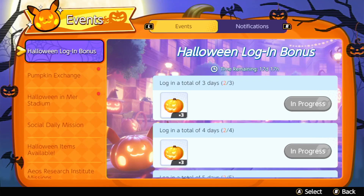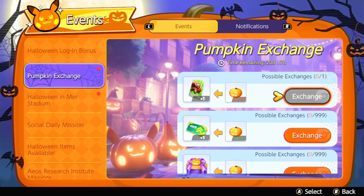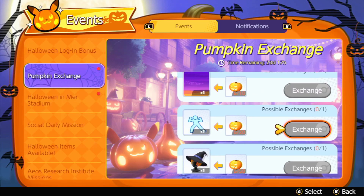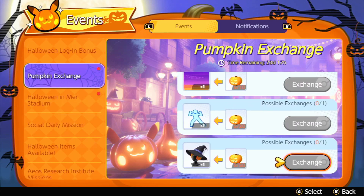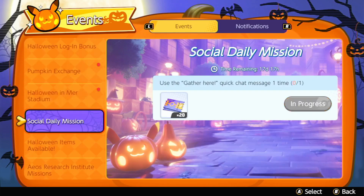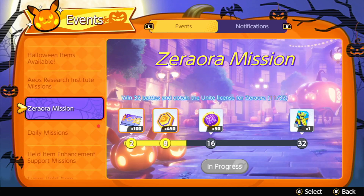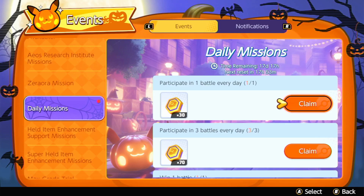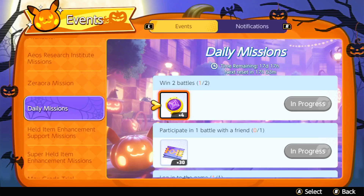I've seen people complaining like 'I can't get all this stuff,' but you can — as long as you buy the unobtainable things first. Buy the emote, the background, the sticker, buy the border. The witch's hat is available in the shop, so grind up some tickets. You can grind tickets through daily logins and daily missions, and you can get coins that way too.